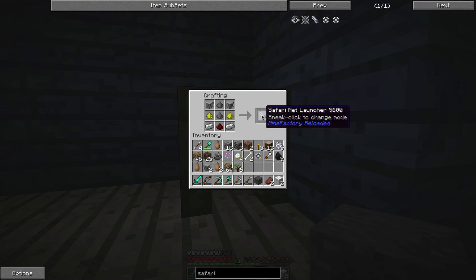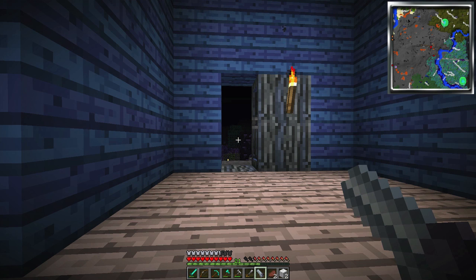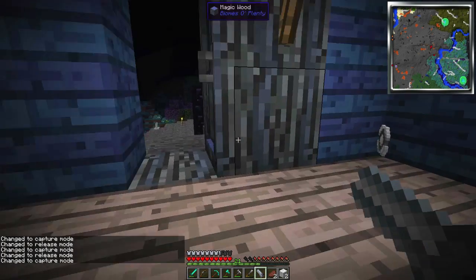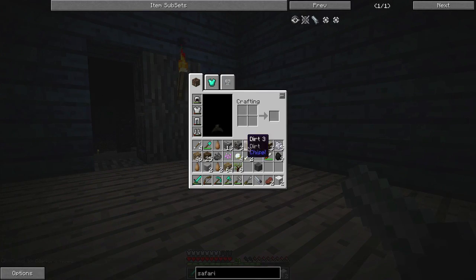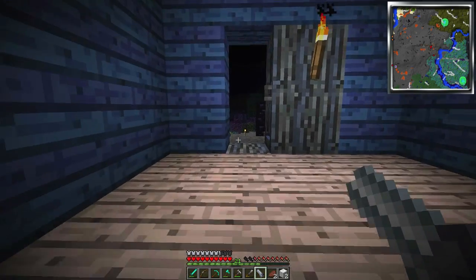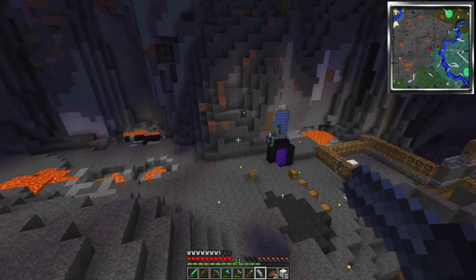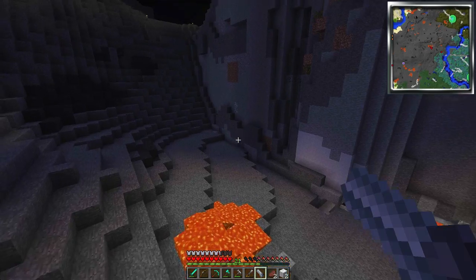Safari net launcher - sneak click to change mode. We got it. How do we do this thing? Change to capture mode, change to release - okay, capture, release. So I can right click it, the ball shoots out, and if it doesn't capture I get it back. So let's go capture something. This is going to be amazing. Featherman, do you want to be captured? I don't want to capture him if I screw something up and I don't get him back.